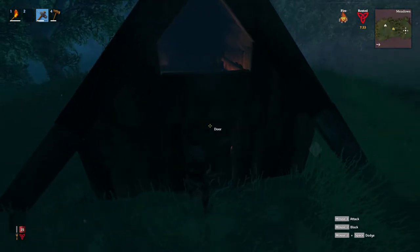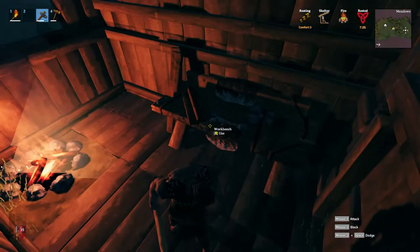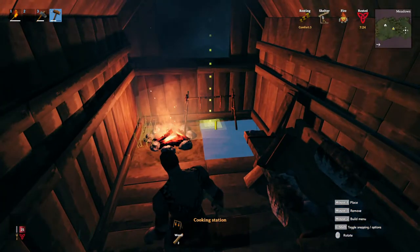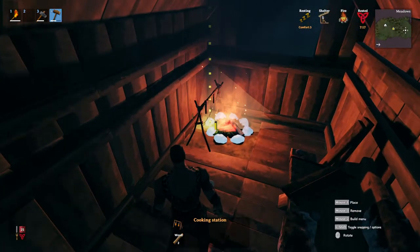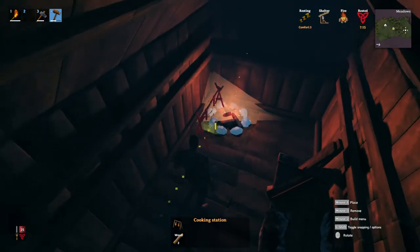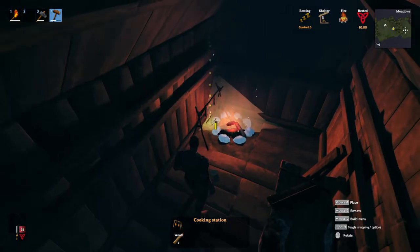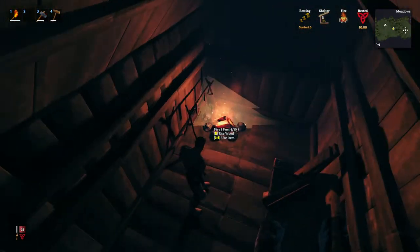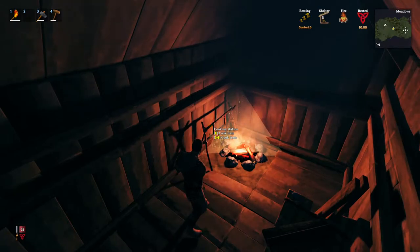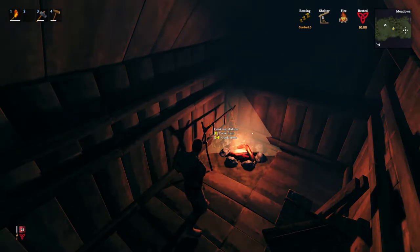Let's get inside and bring out the hammer again. Now we have enough stuff to make a cooking station, and it has to be placed over the fire to be useful, so let's put it as close to that wall as I can get it. Now if I hover over the cooking station itself - same as I explained in the previous episode about the fire - I can just press E and it'll take a food item out of my inventory and cook it.